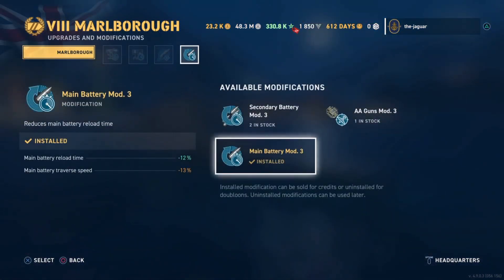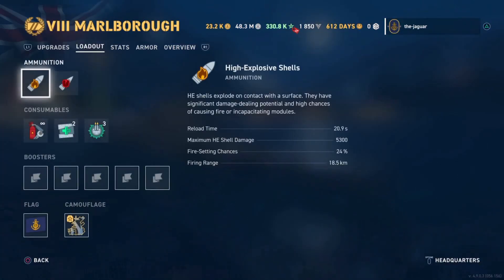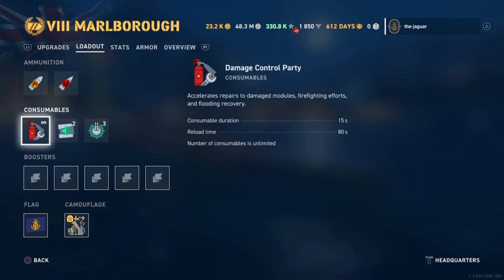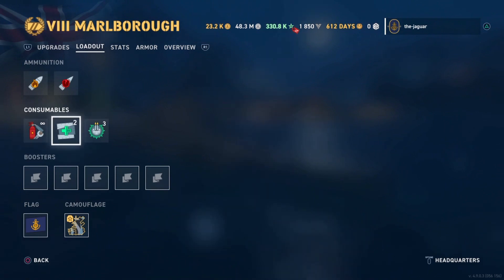The last upgrade is Main Battery Mod 3, which improves main battery reload time but you take a hit on main battery traverse speed, so watch out for that. The loadouts have your normal high-explosive shells and armor-piercing shells. The Damage Control Party consumable has a duration of 15 seconds, reloads every 80 seconds, and there is an unlimited number of those consumables.